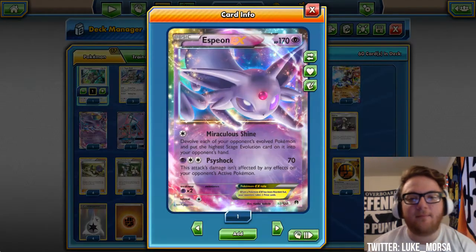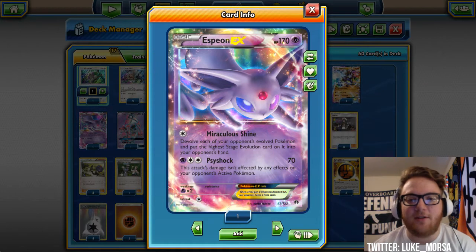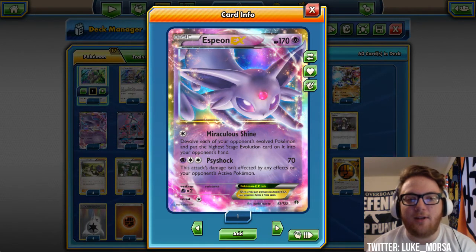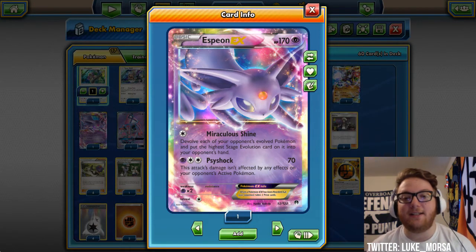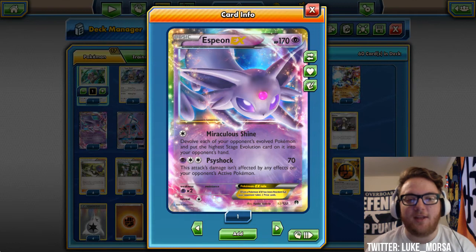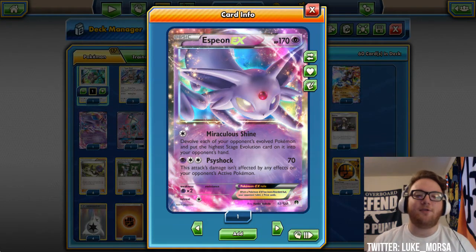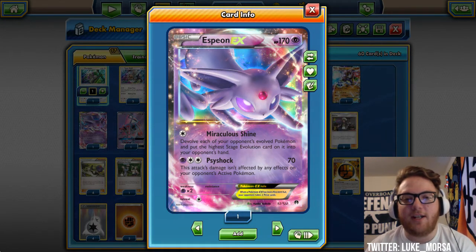We have an Espeon EX, which has been a super popular card. Damage spread has always been one of my favorite strategies, and it's really powerful right now. Buzzwole hits the bench and we also play Potown, so Espeon EX will come in and do some work. Against Gardevoir, if they're not playing Mr. Mime, you just spread the damage, Potown hits 30 on their evolutions, and with Miraculous Shine you take multiple prizes. This works against any evolution deck — Decidueye, Metagross, Gardevoir, even Stage 1 decks.